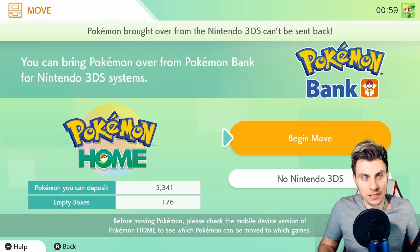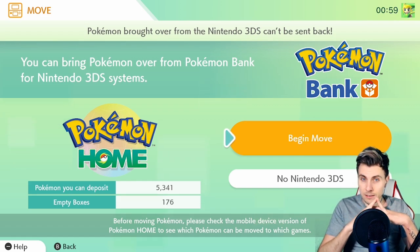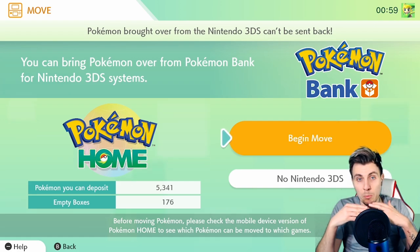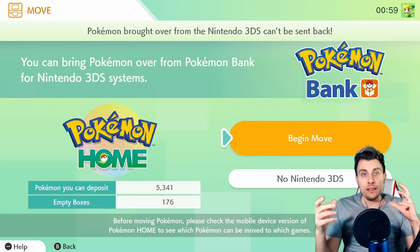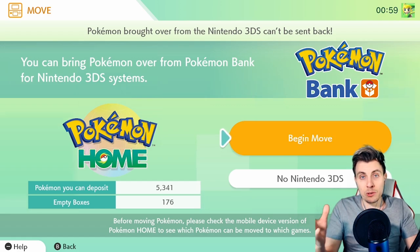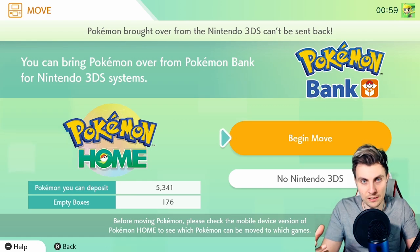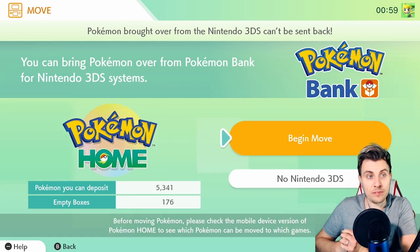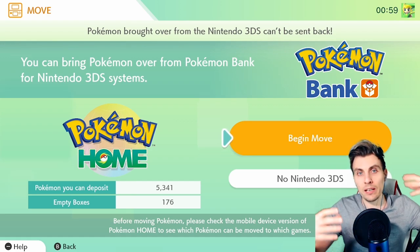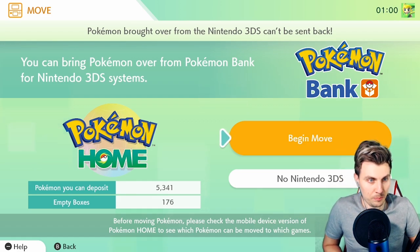From Pokemon Home on the Switch you can currently connect Sword and Shield, Let's Go Pikachu, Let's Go Eevee, and Pokemon Bank. You cannot put Pokemon back once you've moved them into Pokemon Home from Bank — same goes for Let's Go Pikachu and Eevee. There are about 35 exclusive Pokemon in those two games that you'll be able to trade over to Sword and Shield — I'll link the list from Serebii below. Pokemon GO will link up with all this too, but it isn't available yet.